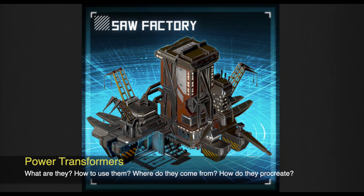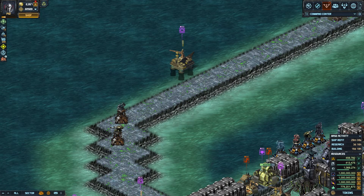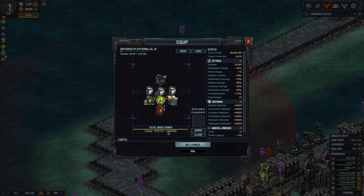Hello pirates, let's talk about the power transformer. The first step to install a power transformer in your base: pick some old turrets, put them on the side somewhere you're not going to use them anymore, and you're going to have to clean it all up. Look at that total base power number — it's going to go up after we put the power transformer.